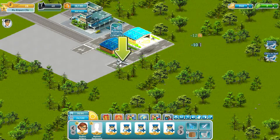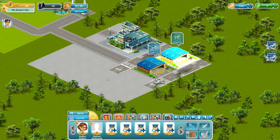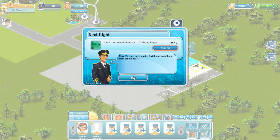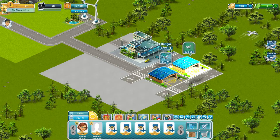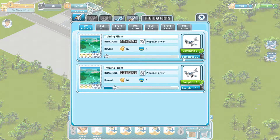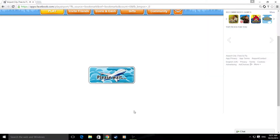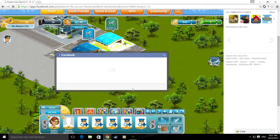Fuel you up, load you up too — goodbye, have fun, fly! Training flight — the second plane is on this training flight. We'll complete it for 10 fuel. We should tell our people so I can get some coins — why not.